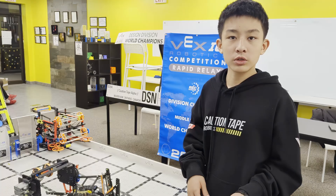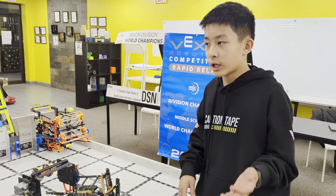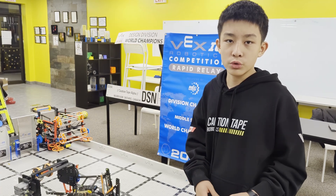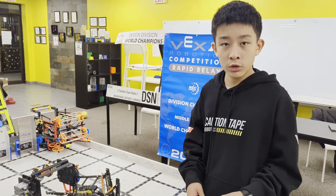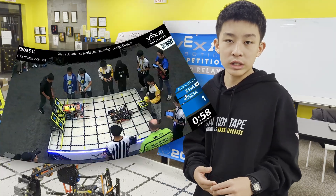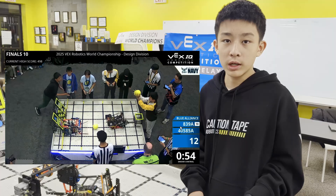We saved our cycle time by having a unique code so that when the other alliance shoots their first two balls in, we can pre-load so that when they're lined up on the other side, we can just throw the balls to them. This saves us around half a second of time, which is approximately one extra load. One of the strategies that really allowed us to have a high average was our three-ball strategy.